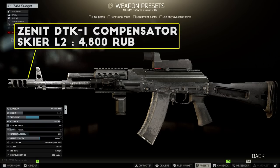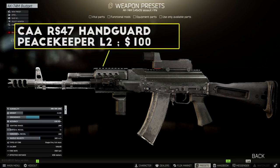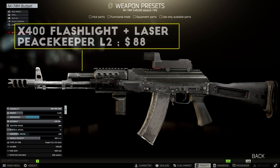The first attachment you want for this is the DTK-1 Compensator from Skier Level 2. If you want to run a suppressor on 545 rifles, the TGP-A is the best choice for recoil, the Hexagon has slightly better ergonomics, and the PBS-4 is by far the cheaper option. All three are fairly similar though, and you won't notice a massive difference. Next, you can get the CAA RS-47 handguard from Peacekeeper Level 2, which allows you to attach extra accessories. For the grip, I'm using the Zenit RK-4 from Skier Level 2 as the best option at this level. I've also got the X-400 flashlight on here, but you can swap this for your preferred attachment.